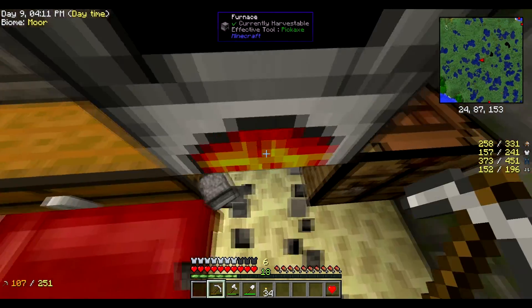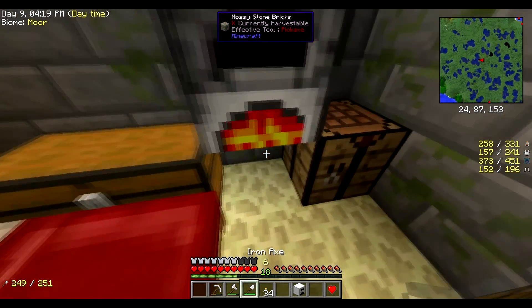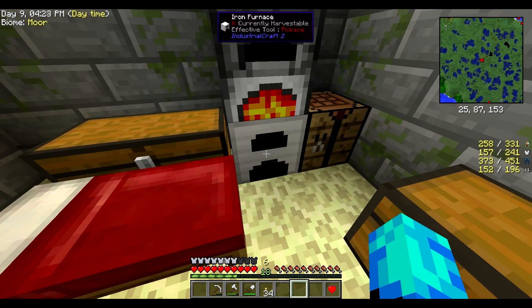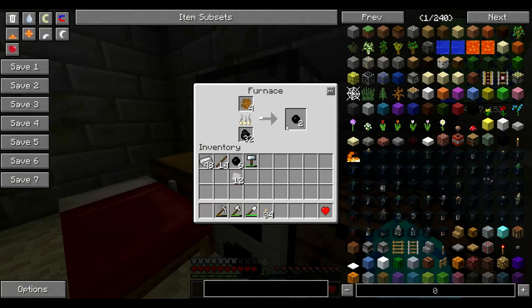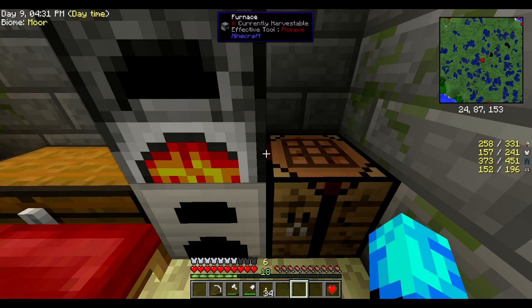Let's take this furnace and make an iron furnace. Looks industrial-ish. The only difference between this and the normal furnace and the iron furnace is that it's a bit faster, so we can smelt more things faster.